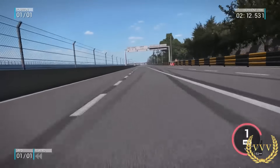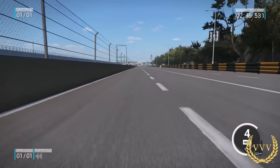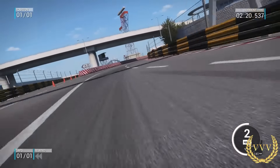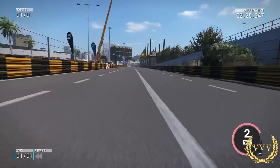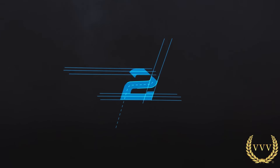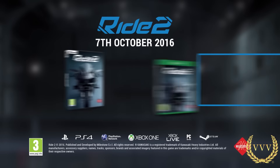We're just about a month away from the release of Ride 2, and the game will include 190 bike models, including naked bikes, super bikes, super sports, and even electric bikes. We'll have more Ride 2 coverage as we get ever closer to its launch on the 7th of October, and if you want to find out more about Ride 2, do check out the website.